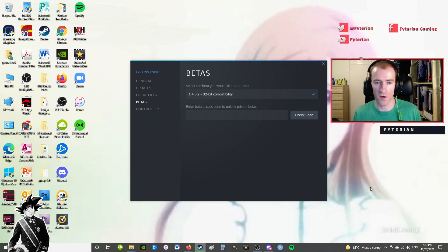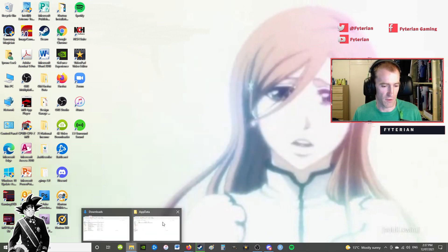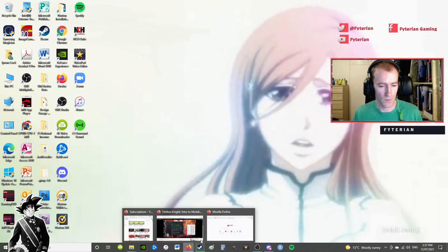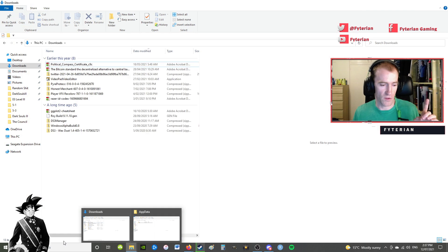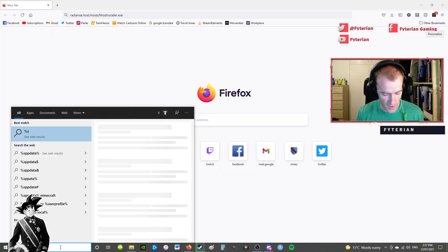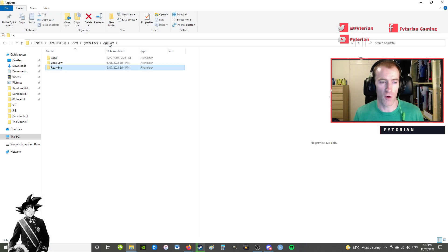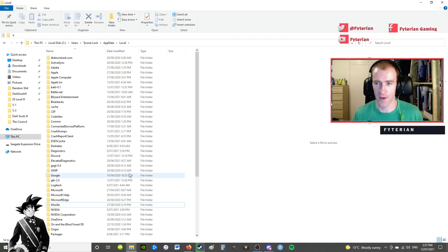Also, what you want to do — let me just delete it from my computer so we can start from scratch. You want to go to the address %AppData%, go back to that folder, go to Local, go down to the mod installer folder, and delete that folder. Get it out of there.